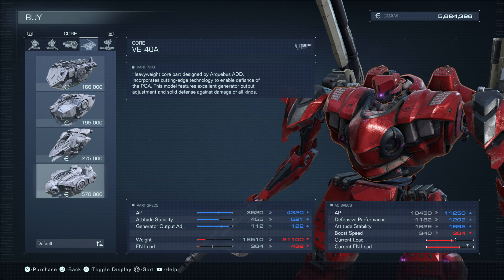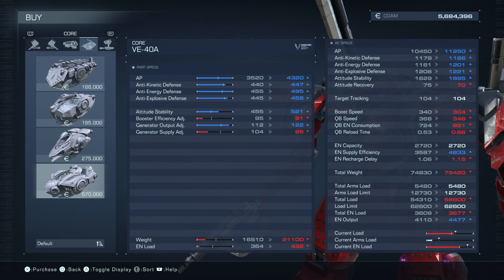Moving on to core — only one new one: the VE-40A heavyweight core by Arquebus. AP goes up, attitude stability goes up, generator output goes up which is awesome. Weight and EN load only go up a little. I thought it was worth it, but it takes a huge hit to boost speed, so I'm going to pass. If it weren't for that I would have taken it for sure.